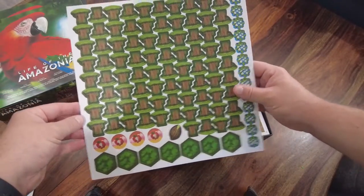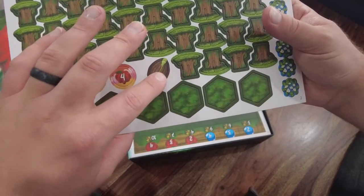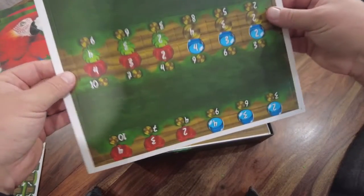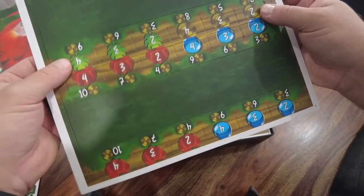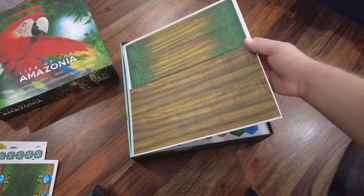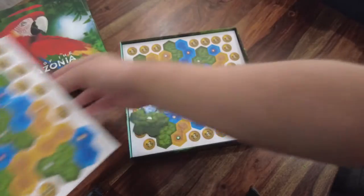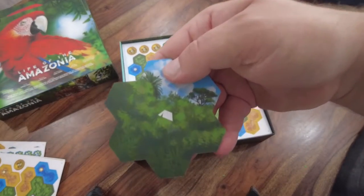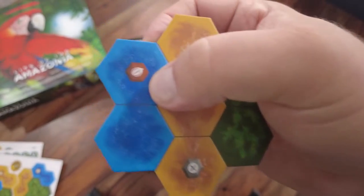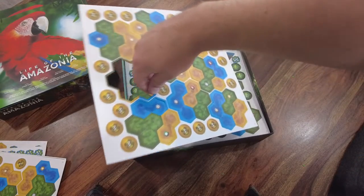Then you start seeing some of the tokens — these are the tokens you're going to be putting into your bag, essentially building a better bag. There's the seeds, which count as a wild token. Here's another punch board — these are the trays — they'll pop out and you'll create trays. I'll build it all and then show you what that all looks like. More tiles right here. They have these little symbols on them: when you place an animal, this one lets you pull something from your bag, this one lets you grab a seed, and the X lets you get rid of one of your tiles from your bag.